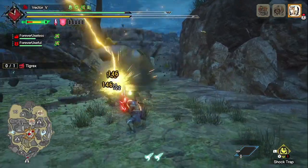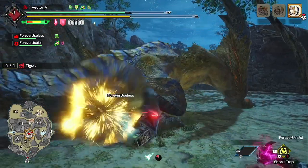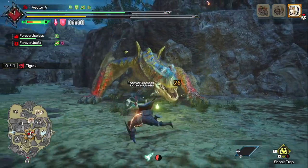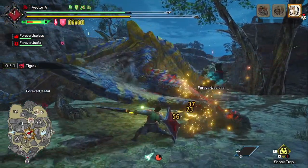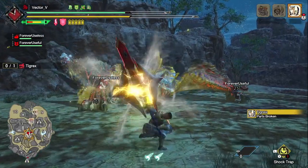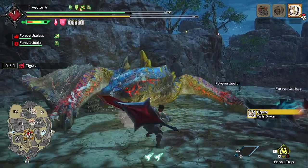Skills like Offensive Guard, Load Shells, and Rapid Morph are not that important but they are quality of life skills so to speak. For example, Load Shells at level 2 allows you to recharge your phials even at yellow sharpness stage, which is different from its World version where it increases your phial clips from 5 to 6. Here is a video clip to show you.